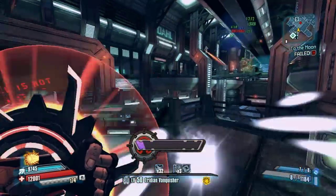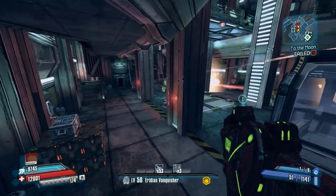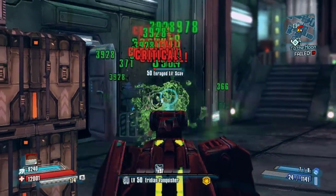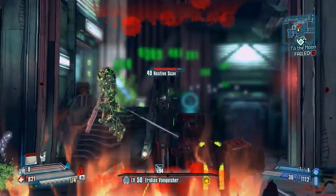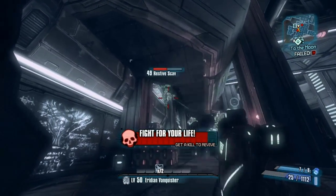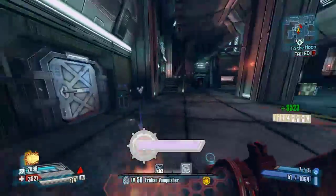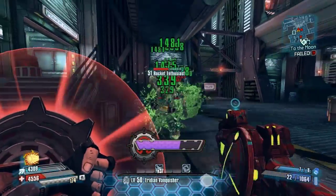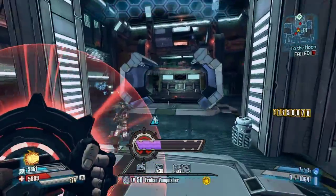Some of these need to be patched — like this gun needs to be patched, because it just doesn't drop from its intended drop source. This is the Bad Touch. The Bad Touch drops from — if you're in normal mode, his name is Swagman; if you're in true vault hunter mode, his name is Outkast; and in the code, his name is the Wasteland Lunar Walker. He's supposed to drop a lot of stuff, however he doesn't drop any of it — his drops are all messed up.